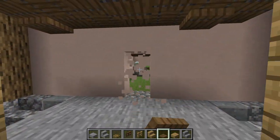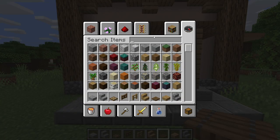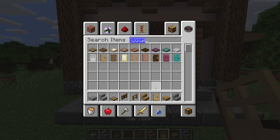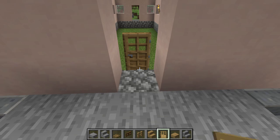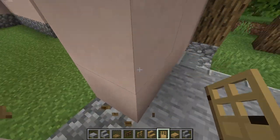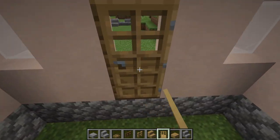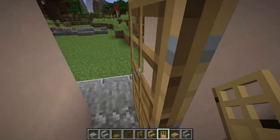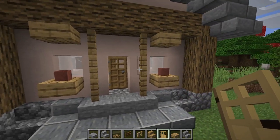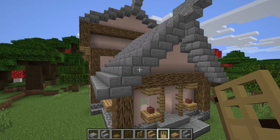Now we need the doors — oak doors will look perfect here. A good tip: do not place the doors from outside, because that makes the front of your house look flat. Place them from the inside. See how it closes on the inside now — that looks a lot better and gives us even more depth than we already had.